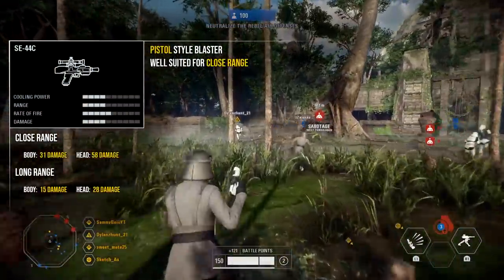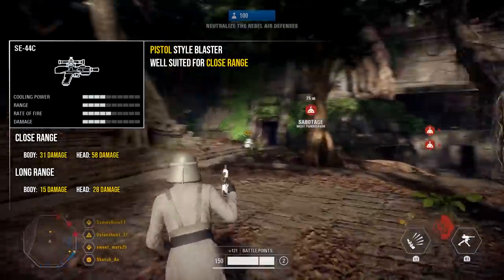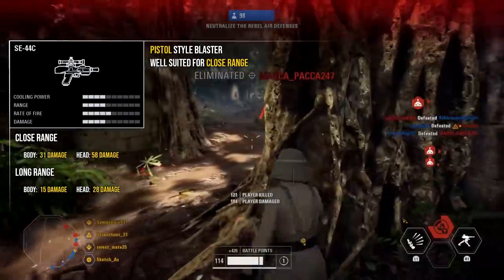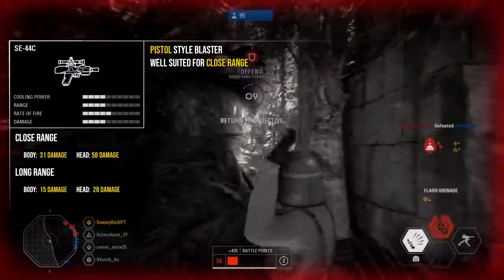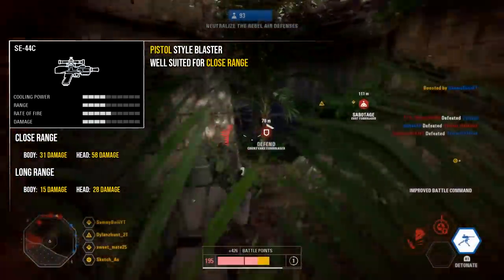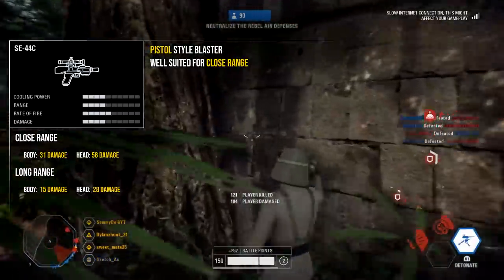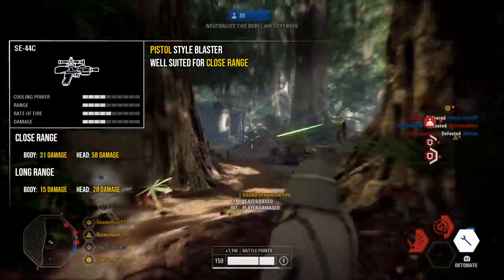The fourth and final weapon is the SE44C, and personally I think this is the best blaster for the officer class — arguably the best blaster in the game for close quarters battles. At close range it deals 31 damage to the body and 58 to the head; at long range it deals 15 to the body and 28 to the head. With no attachments it's a decent blaster, but once you attach the improved cooling and rapid-fire mods it becomes one of the best in the game. I'd rank this as easily a top two or three blaster once you slap on the rapid-fire mod, so definitely grind to unlock those mods as soon as possible.